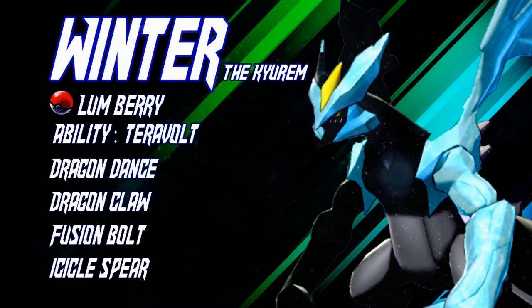Maybe instead of Icicle Spear I would have put Earth Power to deal with Steel-types a bit better. But like I said, my main plan for Steel was just trying to dodge them in brackets, which is not a great plan — but it worked out, so it's fine.